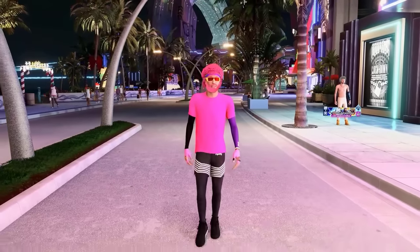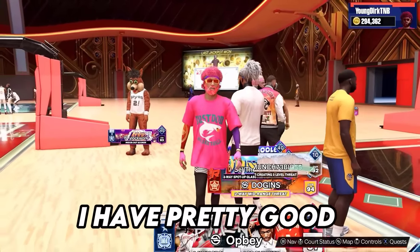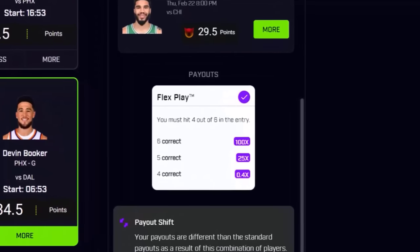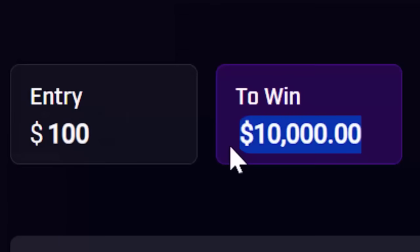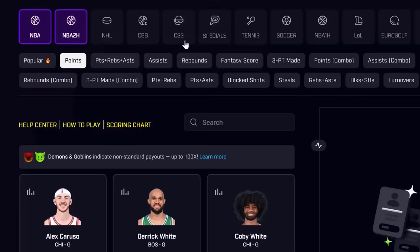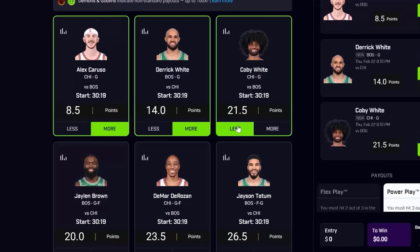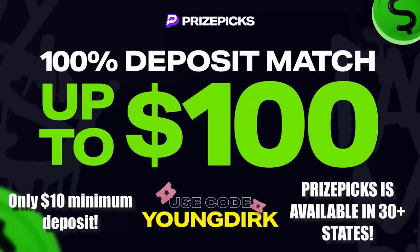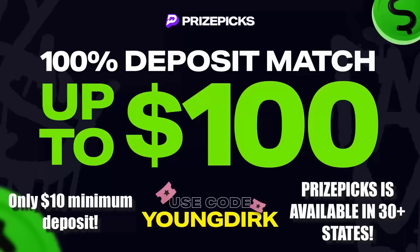Quick question: do you think you know basketball well? Put your money where your mouth is and try out today's video sponsor, Prize Picks. Prize Picks has 100x entries — if you place an entry for $100 and get all six players right, you win $10,000. Prize Picks is super easy: pick your sport, pick your categories, pick your players, and choose if they go more or less. Use promo code 'Young Dirk' and click the link in the description — Prize Picks will match your deposit up to $100.